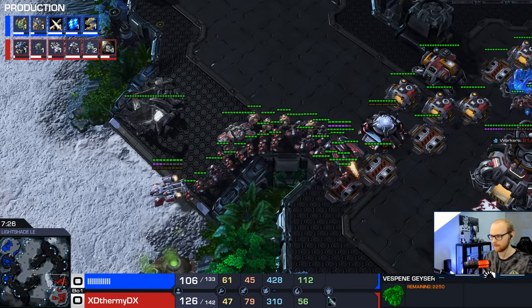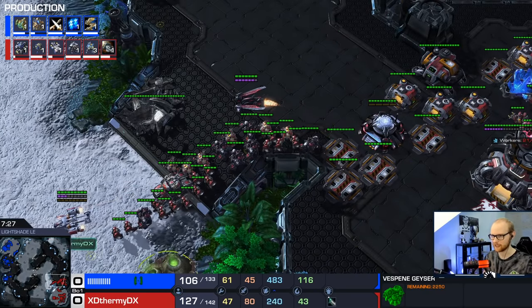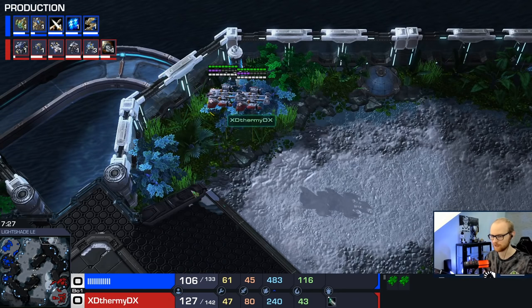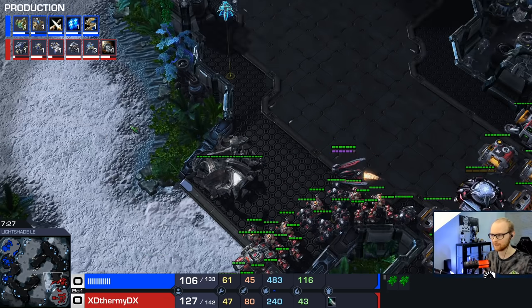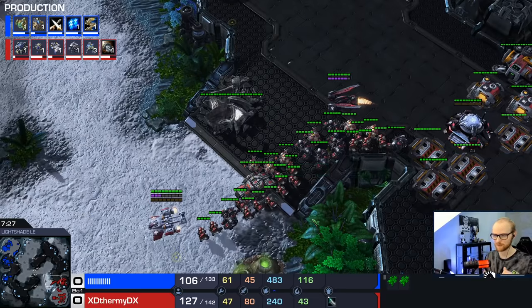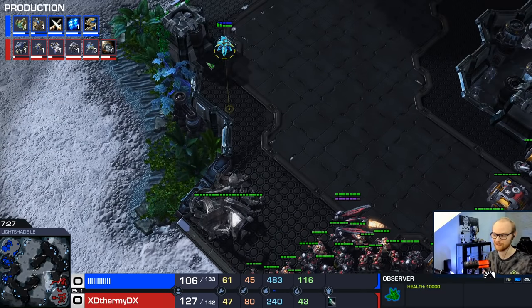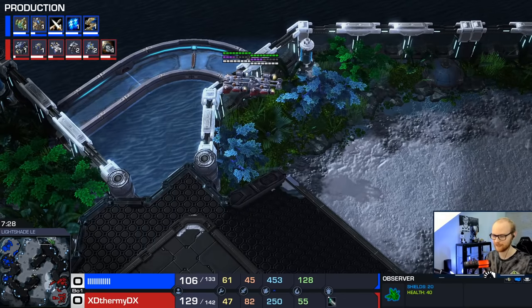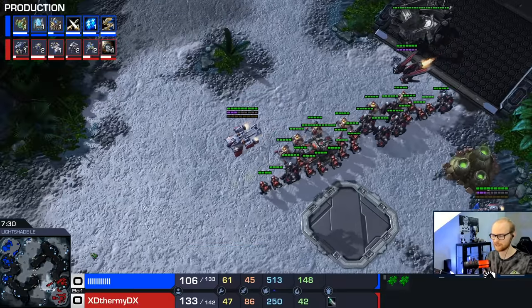This is exactly the timing you want to move out as the medivacs finish. You can see the timing works out perfectly. The reason it works out even better is that Protoss players will pretty much always scout that you move out - through an observer, an adept, a probe, or pylon - so they will pay less attention to the drop coming from the other side.